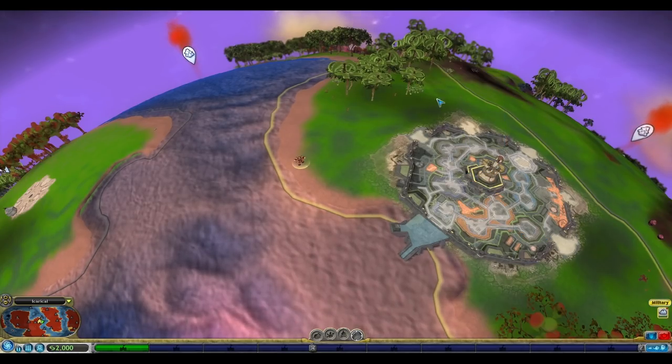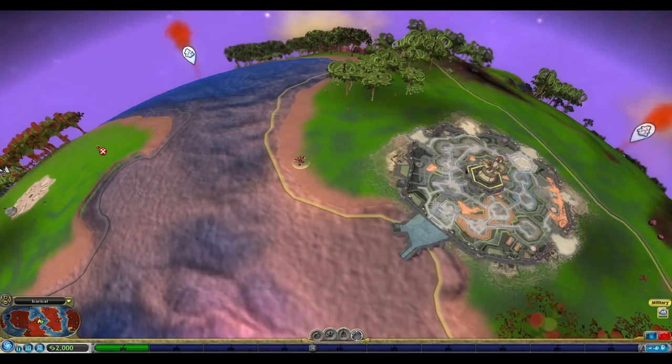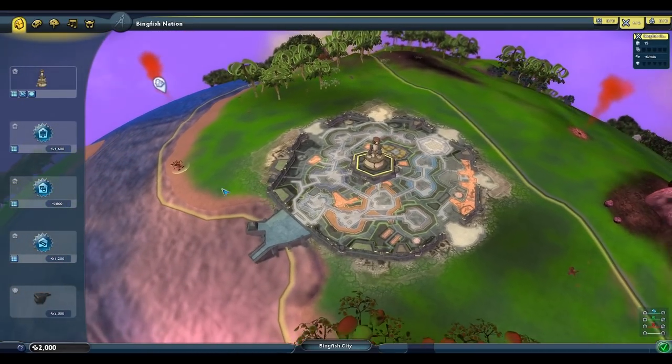Next, at the start of Civilization Stage, we only have access to vehicles on our home continent. However, this glitch will allow us to move a tank to the other continent early so we can start capturing other spice geysers immediately.